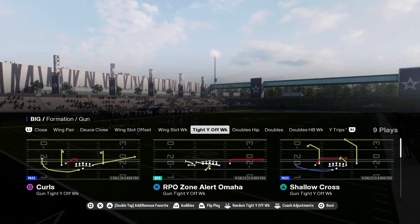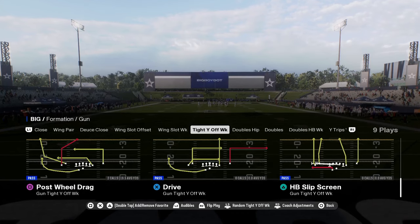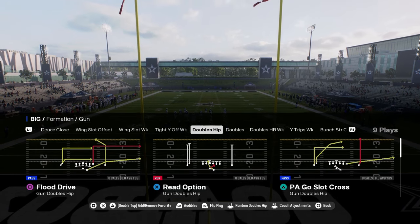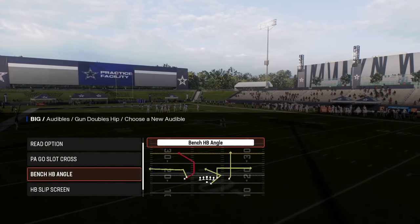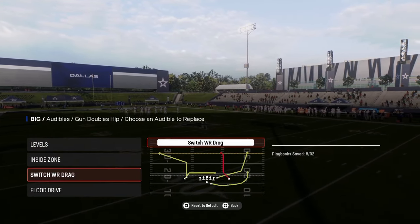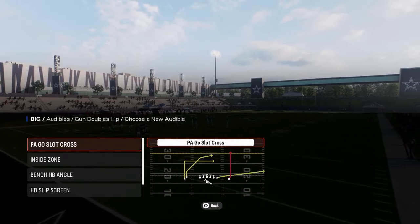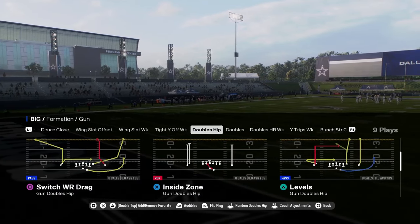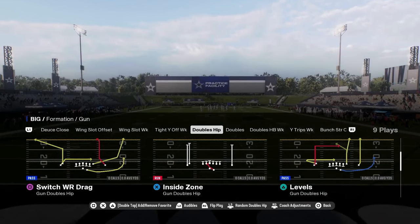They have a decent deuce close. Their tight Y off weak has some decent things — post wall drag, shallow cross. Then there's this doubles hip formation, kind of like a normal Y off close but with really good plays. You've got switch wide receiver drag — a really good play — flood drive, and a read option. PA slot cross is in there too. Good plays to audible into: switch wide receiver drag with the short corner, tight end wheel, and S post — really good little play.